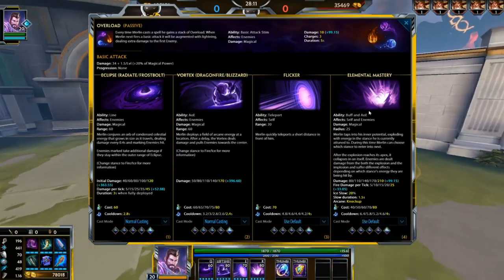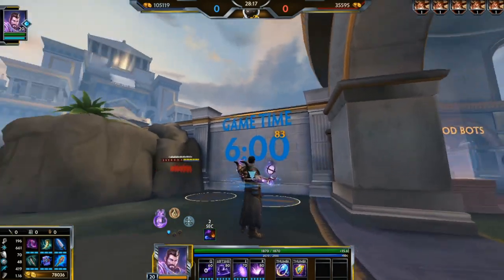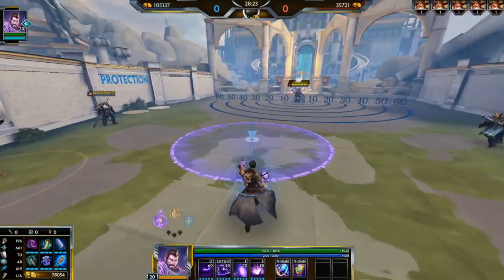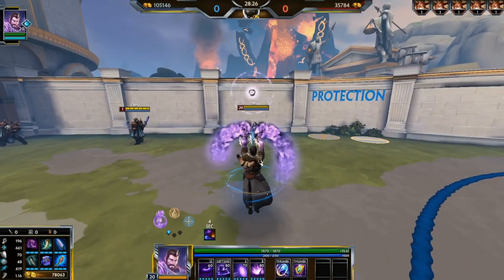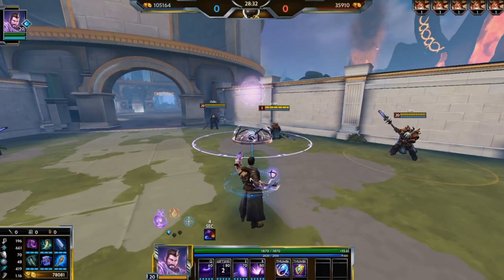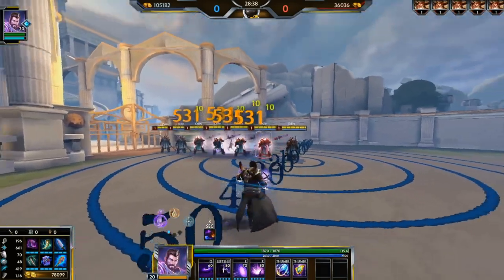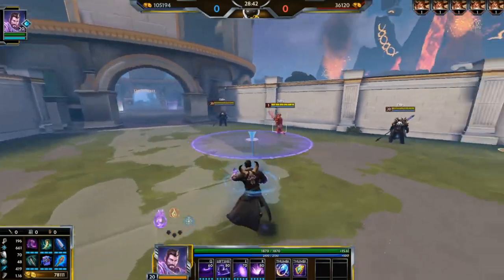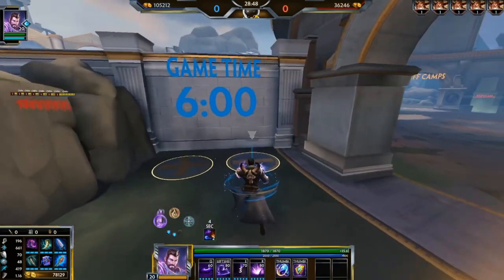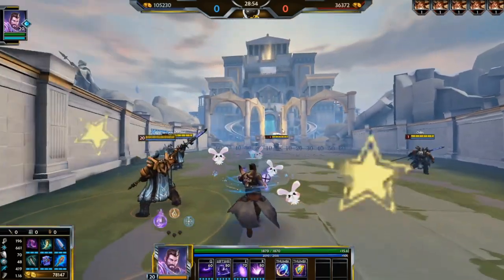This ability goes through units so you can hit multiple people, and it also goes over walls. Merlin's purple two is a giant circle — pretty straightforward. You place it somewhere, it channels for a second, then knocks up everyone in the area. It can hit multiple enemies and can also be cast over walls. That's merlin's purple one and purple two.